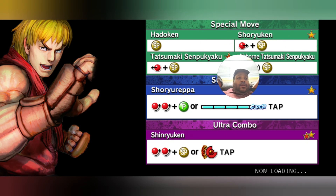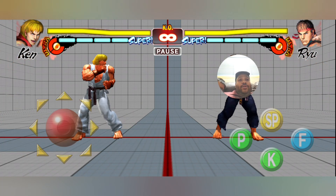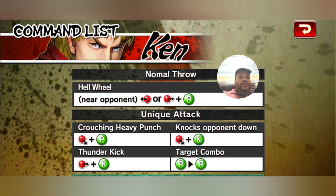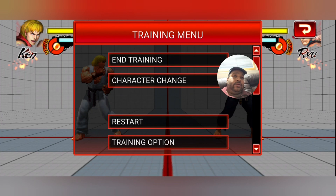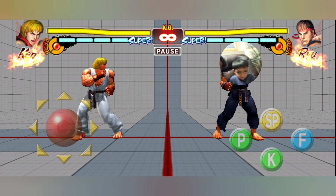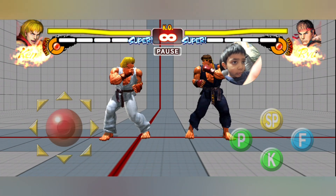Let's see how this goes. You can see the command list right here - if you need to access that command list again, it shows the different commands for this player. You can see all the moves. This is Mustafa playing versus Ken - Mustafa versus Ken right here.